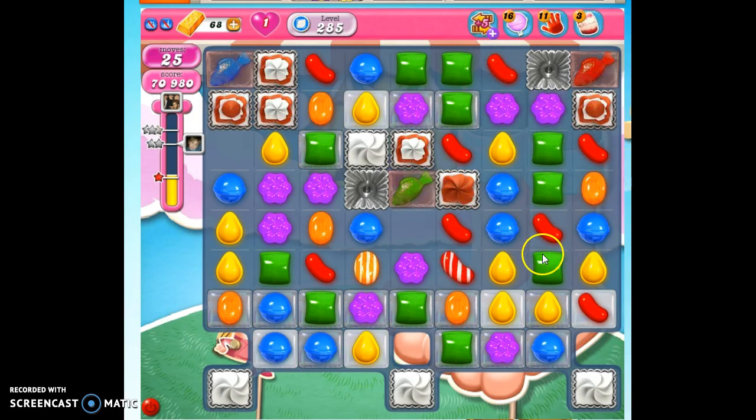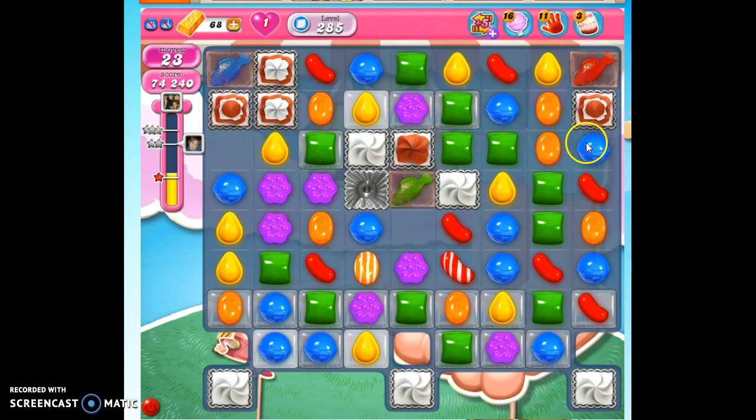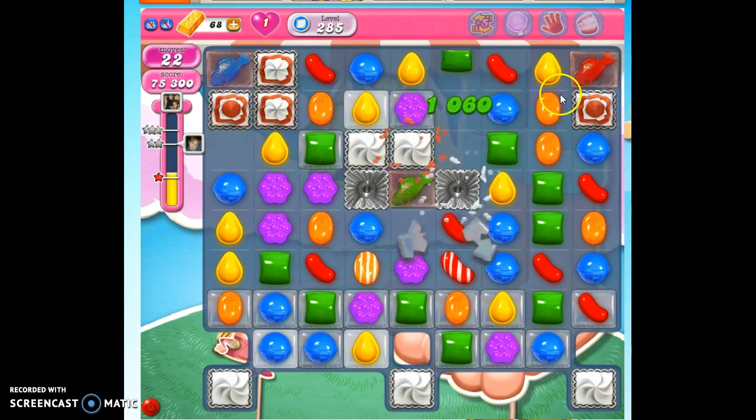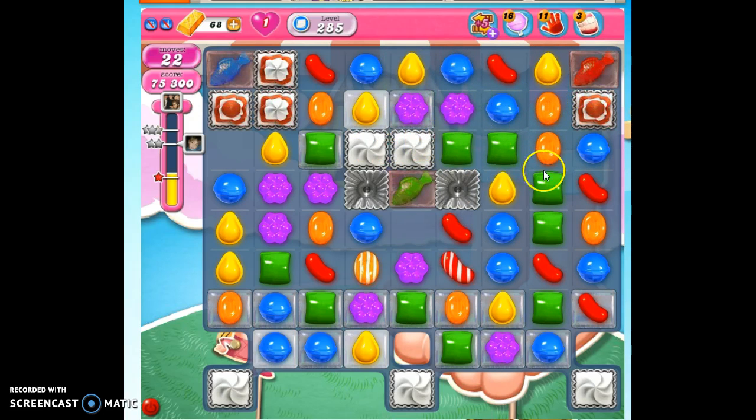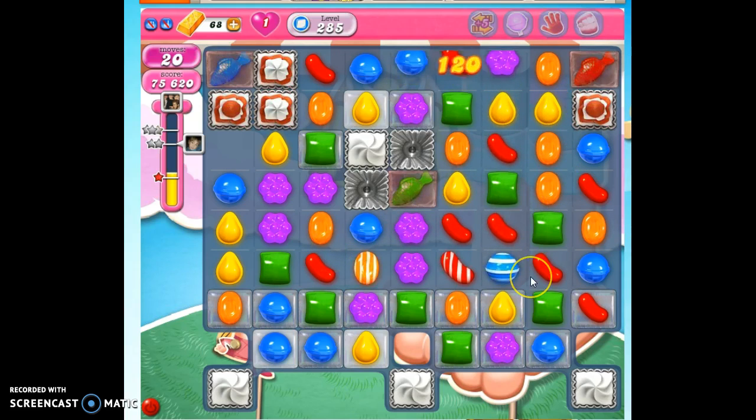Some people think that using boosters is cheating. I think that it's using one of the tools in your tool belt. I think people who think it's cheating probably try to remove nails with their bare hands or take out screws without any implement — why would you? It's pointless. So now we're down to 21 moves, less than half of our original.